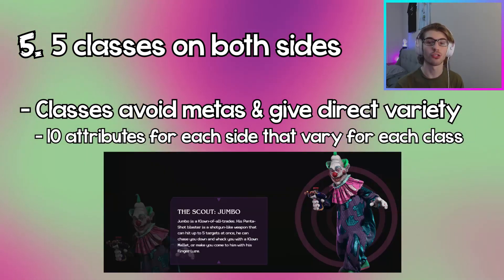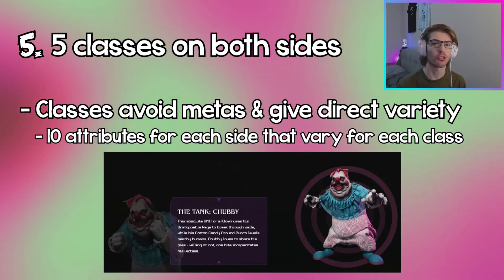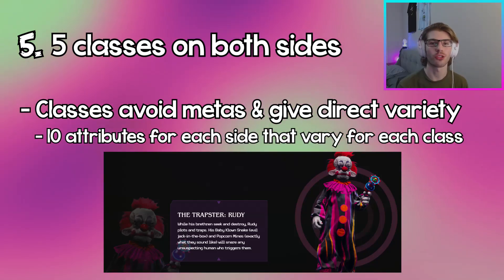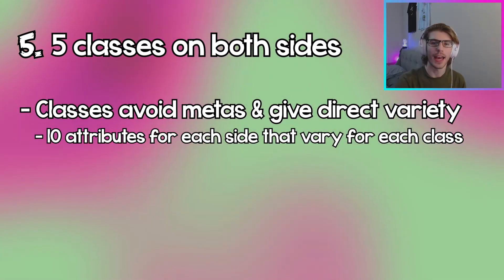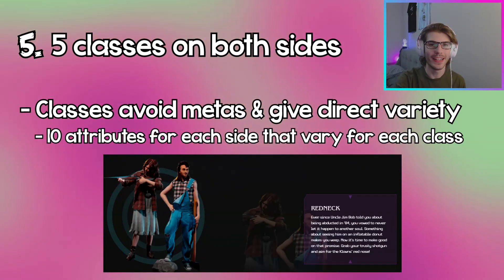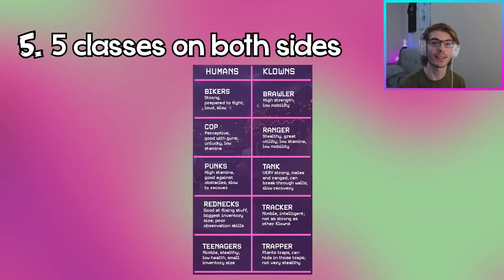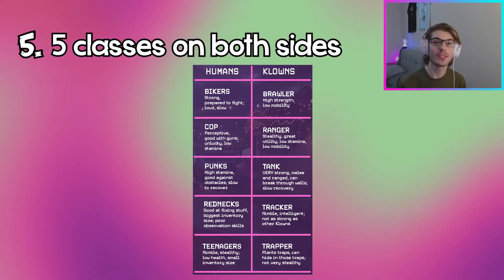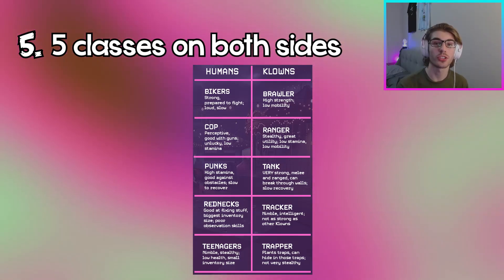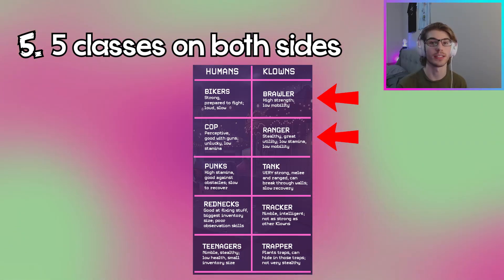For the five clown classes: there's Jumbo the Scout, a jack of all trades; Shorty the Fighter, who's quick and strong; Chubby the Tank; Spiky the Tracker, who's great at tracking humans; and Rudy the Trapper, who sets traps. On the human side there's the Bikers, the Cops, the Punks, the Rednecks, and the Teens. Each class for both sides is very different from the others, so picking between a brawler or a ranger, for example, will feel like a completely different game.